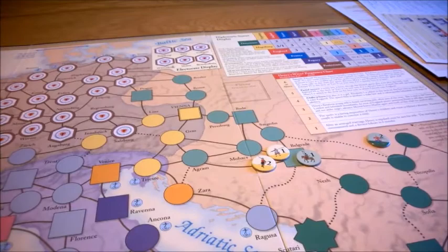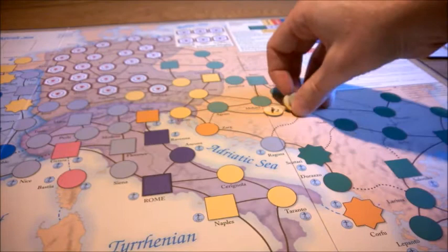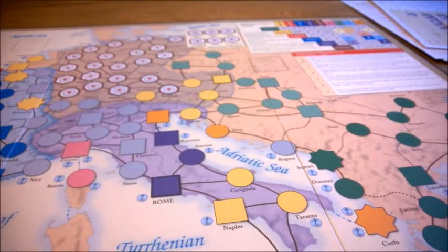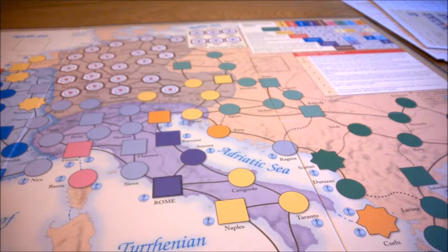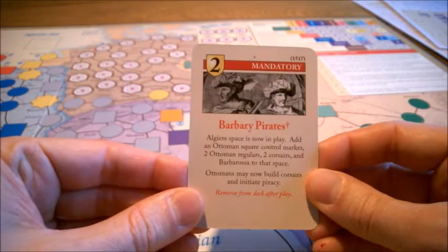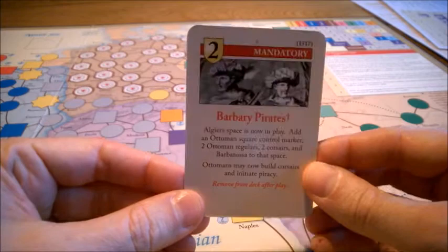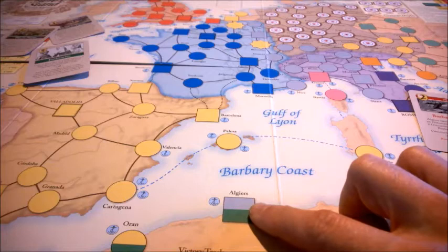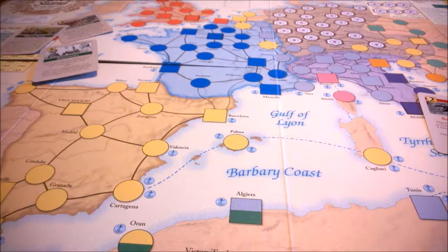Let's move on to piracy. I've described piracy mechanics in another video, so watch that if you want to know how it works. Here we'll talk about how and where pirates appear. The Ottoman are not allowed to build pirates before the card Barbary Pirates is played. It's in the deck from the start and will be played at the end of turn 3 if not played before. This card turns the Algiers space into an Ottoman home space and adds two regulars, two corsairs, and the Barbarossa rival leader to the area.